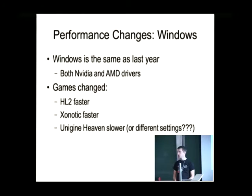On Windows, Half-Life 2 is faster compared to last year for whatever reason — I cannot look into either Half-Life or Windows to find out what's changed. Xonotic is faster; I guess they improved their code over time. And the Unigine Heaven benchmark is slower, but it's also possible that I ran it at lower settings last year. Unfortunately I didn't write down every little detail, so I don't know for sure. It's about 30% slower compared to my Windows results from last year.